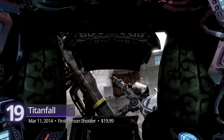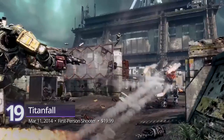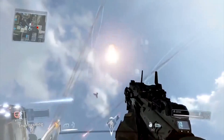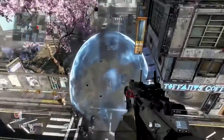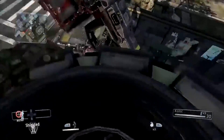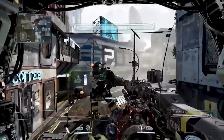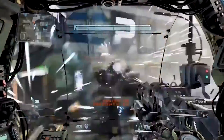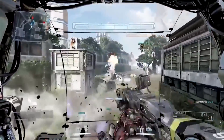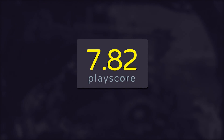Number 19: Titanfall. One of this era's renowned first-person shooters, Respawn's futuristic action shooter not only introduces a fast-paced environment as a proving ground for veteran players, but also injects mech gameplay wherein you call on your massive robotic buddies from the sky to aid you in your battles. Fight in six-on-six matches set in the confines of a science-fiction colony called the Frontier. It has a playscore of 7.82.